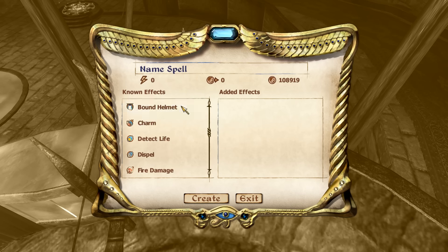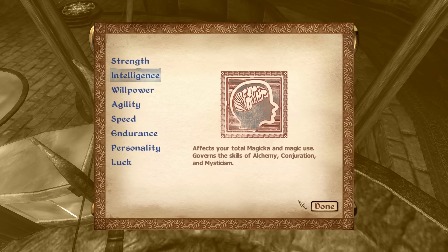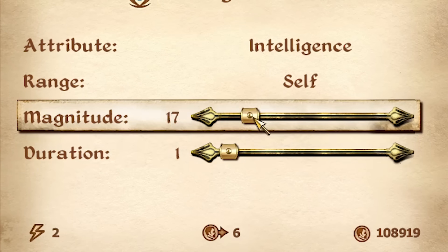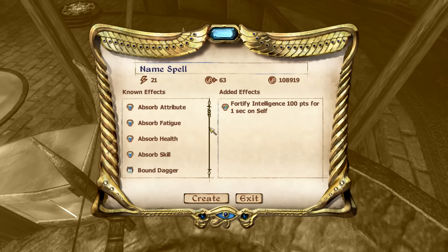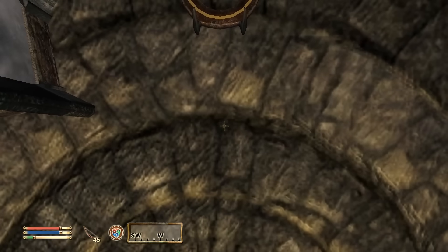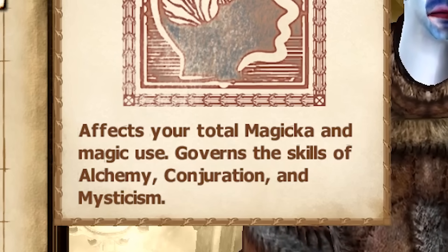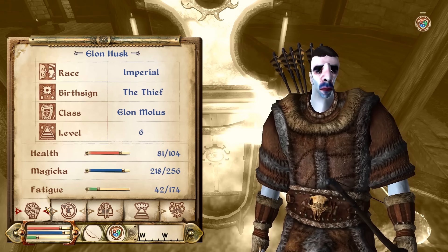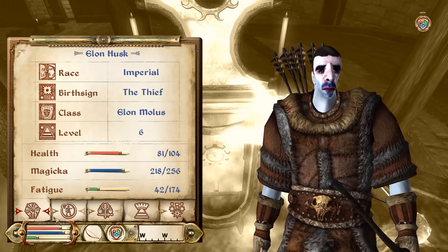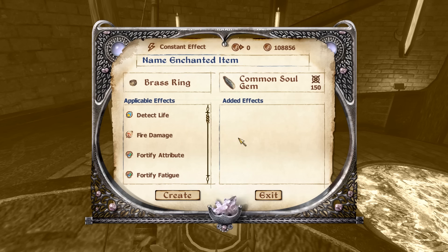Spellmaking is very unique because basically we can just come up with whatever spell we want. For example, we can have fortify any attribute - like fortify our attribute of intelligence. We can fortify intelligence on ourself for a magnitude of 100 for a duration of only one. So we're going to call this one Brain Smarts - a fantastic spell which costs 63 gold to create. Congratulations, we have a new spell. Look how intelligent I am now - Intelligence 128! This governs the skills of alchemy, conjuration, and mysticism, which basically means that our resting magicka increases up to 256, and our ability to create strong potions ridiculously increases as well.